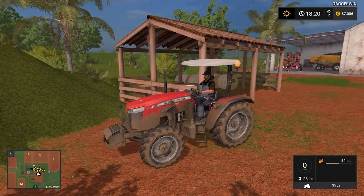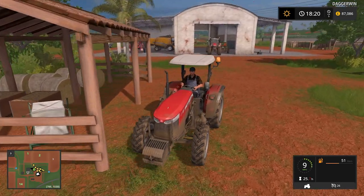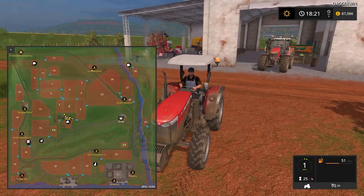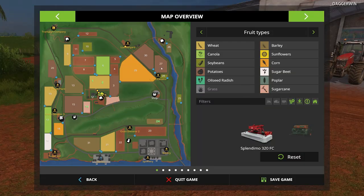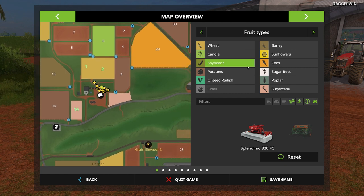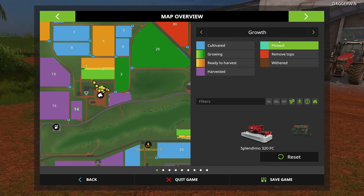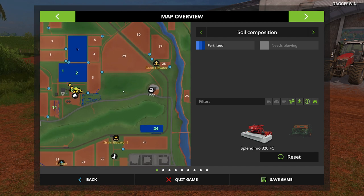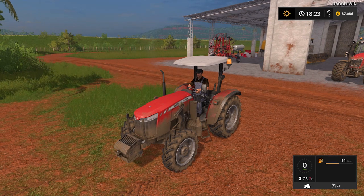Hello everybody and welcome back to Estancia Lepacho. We're going to be finishing off this series and what we need to do before the end is make sure all the fields are harvested. I think we still need to fertilise fields 24, 1 and 2. If we just go onto here we should be able to see... Oh, actually look at that — must have already done it. In that case, it's going to be a big harvesting episode.